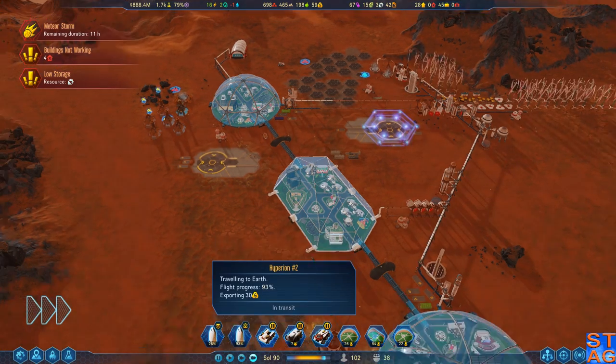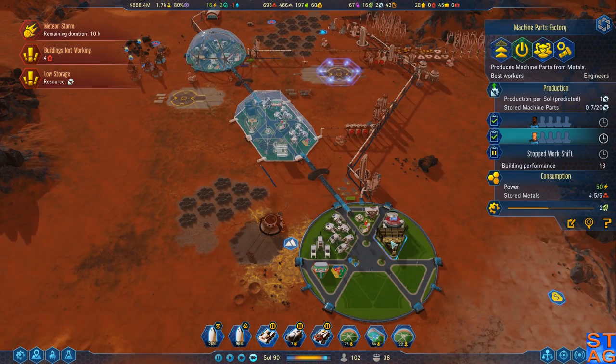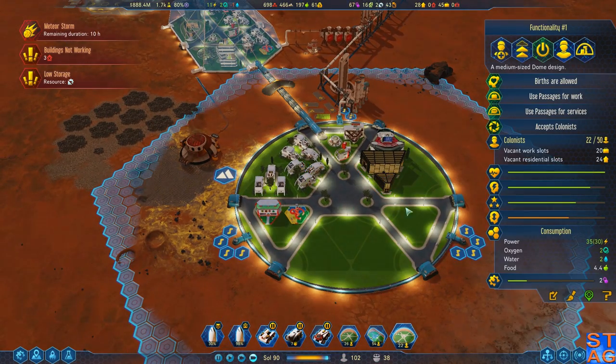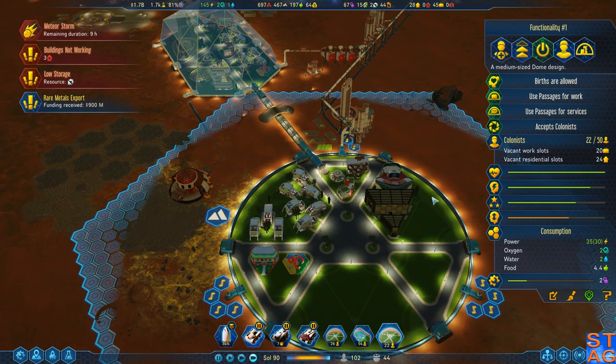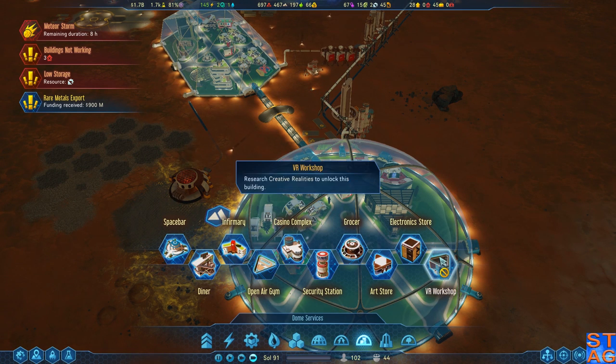Hyperion 2 is almost back to Earth. I'll probably have him bring down another load of machine parts, and then hopefully we can get this guy going. What does this dome need? Gambling, social, playing - I could drop a casino in. I don't have any casinos here yet.